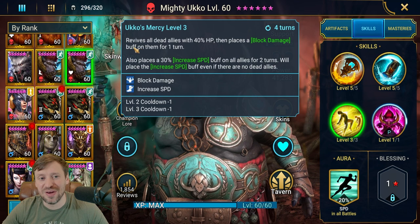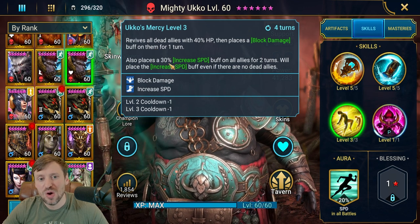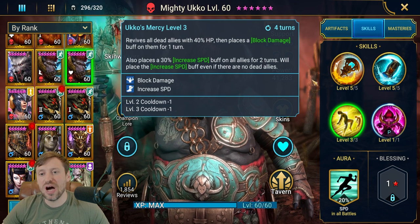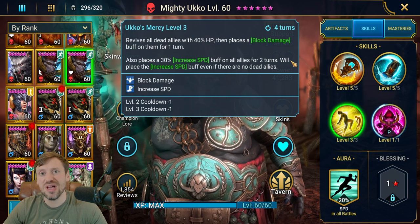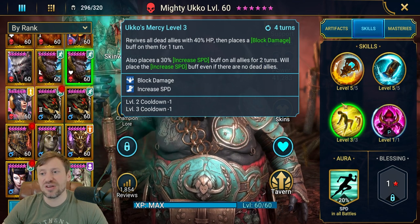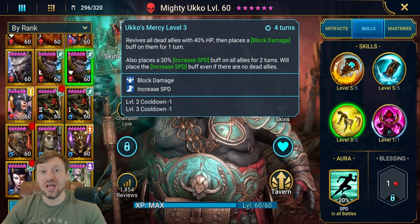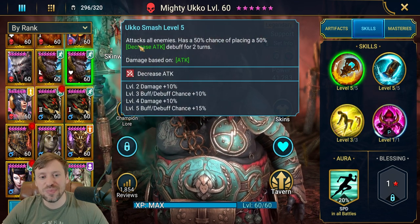He also has a revive - revives all dead allies with 40% HP, then puts Block Damage on them for one turn, and places an increased speed buff for all allies for two turns. He'll also place the increased speed buff if there are no dead allies. What I do is turn this off for Hydra, so you can do a full auto run. The problem is he prioritizes it over the A2, which I think is really stupid - I wish the AI would only use this ability when allies are actually dead.